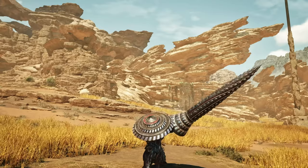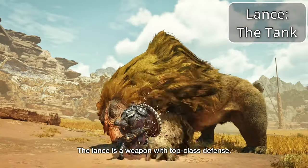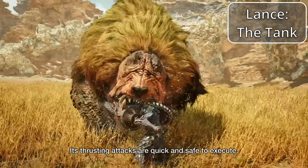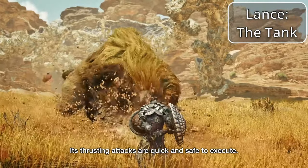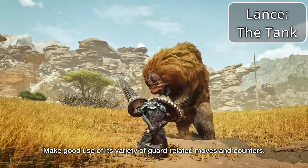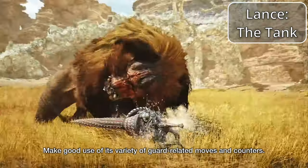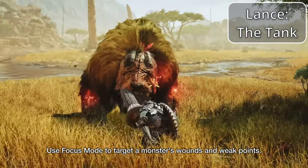The third heavy weapon is the Lance — far and above the best defensive option in Monster Hunter. With a massive shield and a very long-reaching weapon, you'll be able to tank through anything. Some people think the Lance is slow, but if you play it right, it can be extremely mobile. It excels at guarding and countering against monster attacks, with its long-reaching, quick poke attacks being great to deal solid damage while maintaining a safe distance. Even if you don't want to main this weapon, it's a great one to bring along while learning a new monster's moves.